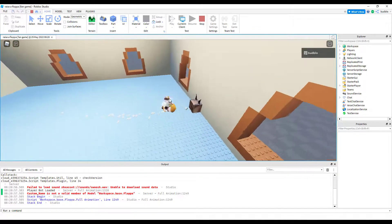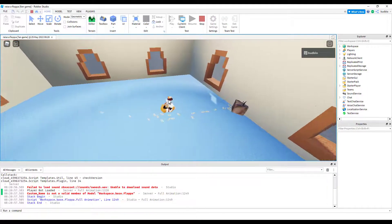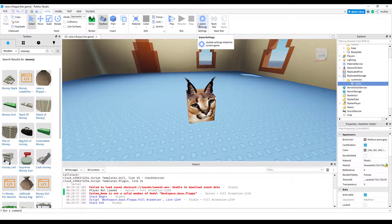When we walk over them to collect them, they don't do anything — you can't add them to our money. Let's fix that. First we need an actual money value.